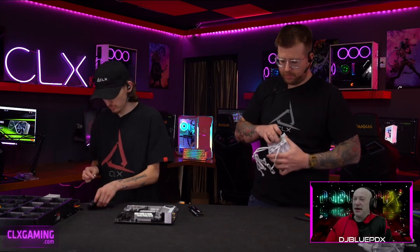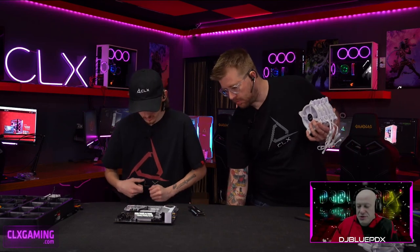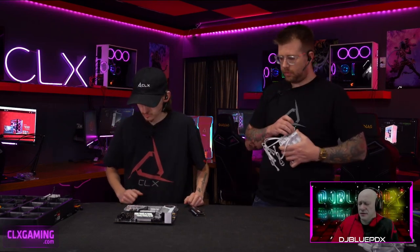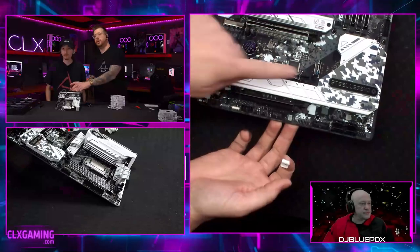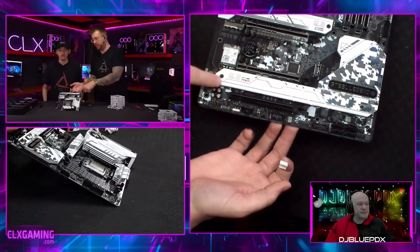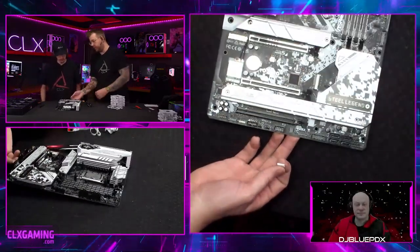Let's take a closer look at the M.2 slots on the Z790 Steel Legend. They're all covered under interesting-looking heat sinks. The bottom heat sink is a really long piece that actually covers two M.2 slots — both sharing the same heat sink. There's one slot under each end of that bottom cover.